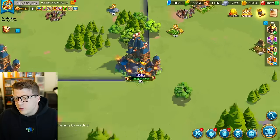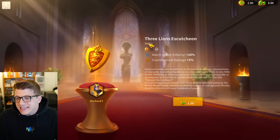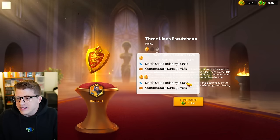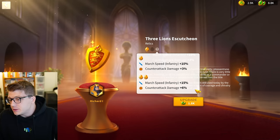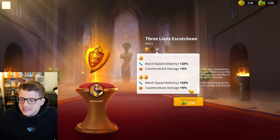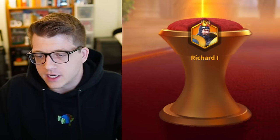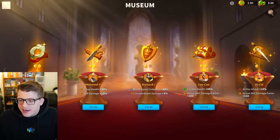Besides the skills, we also have to go over his museum buff, which is kind of useful. You get 15% infantry march speed, which is actually really nice since infantry do struggle with march speed. So if you use him with infantry, great — he'll be a little bit faster. You also get 6% more counterattack damage, but in the end game your counterattack damage isn't going to be that significant. Most of your damage will come from single-target skill shots and massive AOE damage.